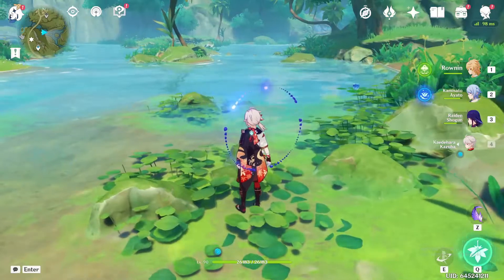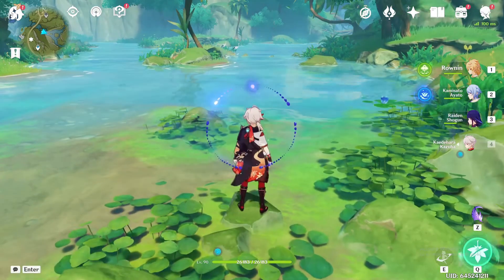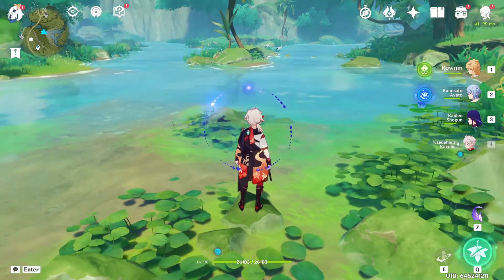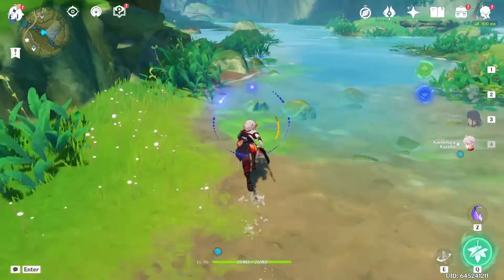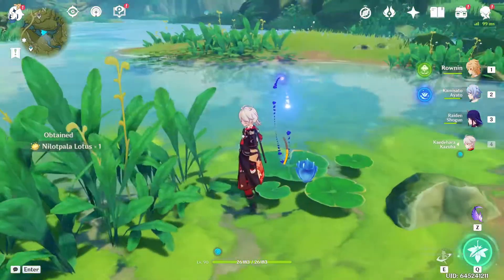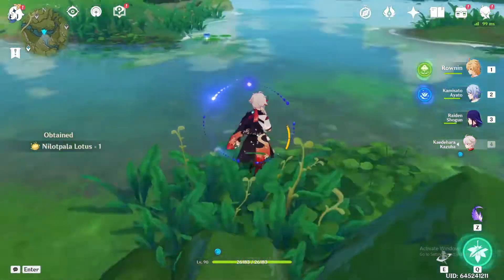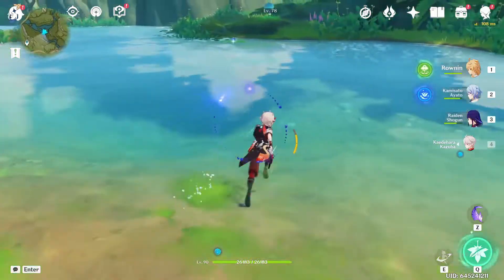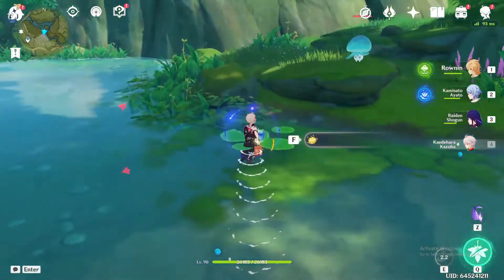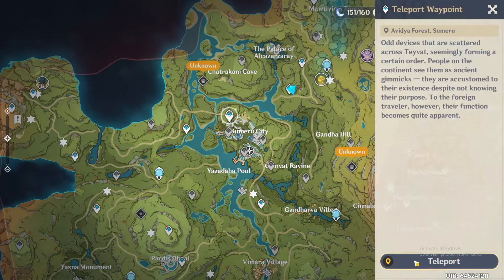Then you're going to go to the left side of this river where you will collect three more. Then you're going to jump on over to the right here and collect this last one. After which, we're going to go to this top left waypoint up in Sumeru City.